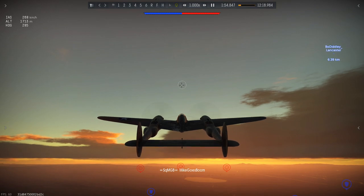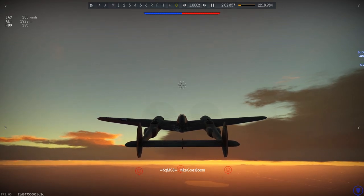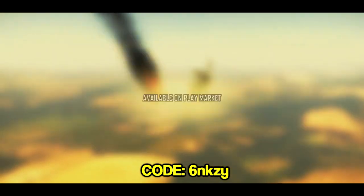This is about an awesome display of teamwork that I really want to bring forward to you guys. But you know the drill — first of all, it's time for a sponsor. Today's sponsor is the Free Eagles app for War Thunder. Download the app and use the code shown on the screen for 10 free Golden Eagles right now.